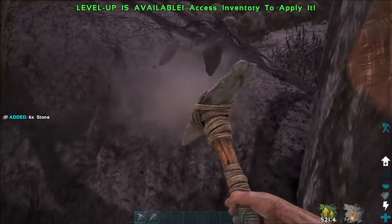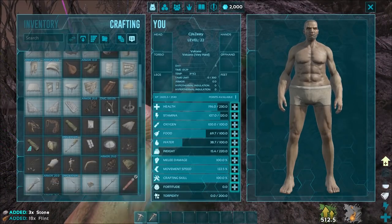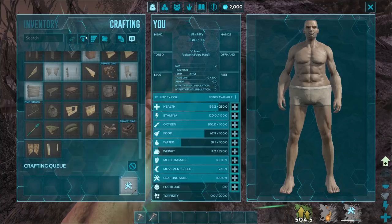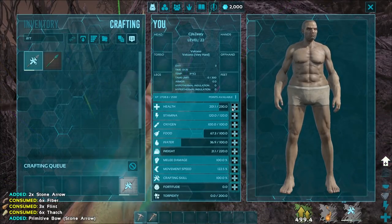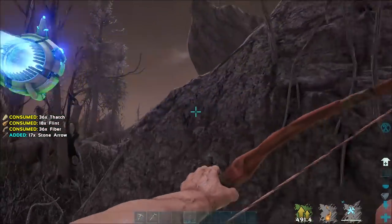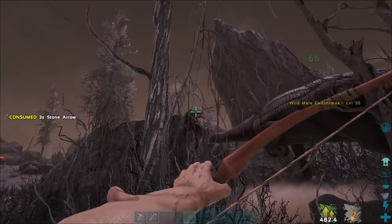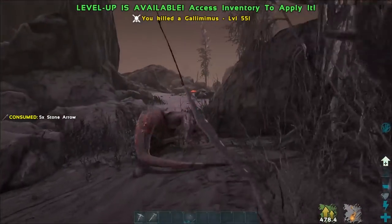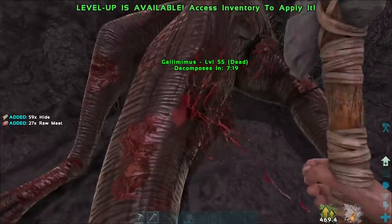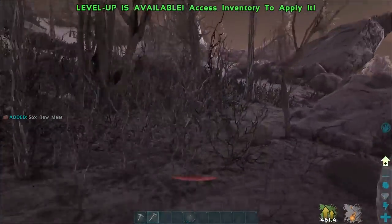Those rexes are getting very close - we should probably teleport away. We might teleport back to the bog biome and tame a baryonyx, because with a baryonyx we can search through most of the ocean biome - or even a capro. I need a bow and more arrows. Now we've got another level - chuck it into health. Let's kill this galli for some extra XP since it's double XP. We can't bola him because we've got no hide - so this is our hide source.